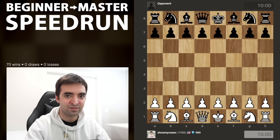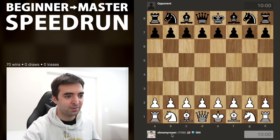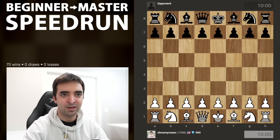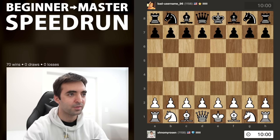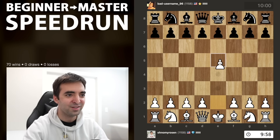Welcome back everyone to the beginner to master speedrun, episode number 21. Currently on a 70 game win streak, rated 11.58. So we'll try and keep it going. Let's hop into the 10 minute pool. First opponent playing bad username 96.